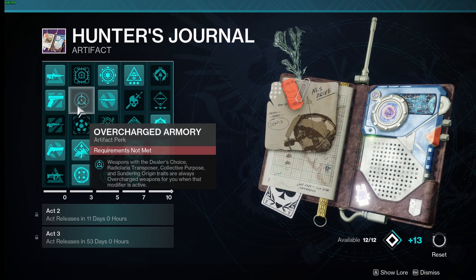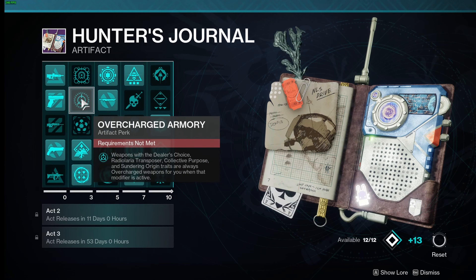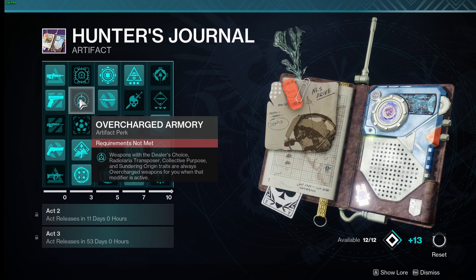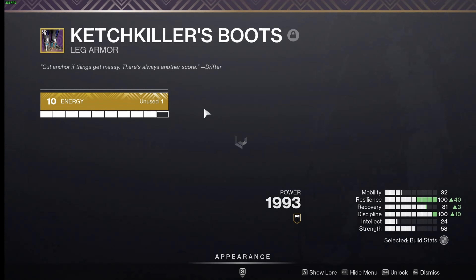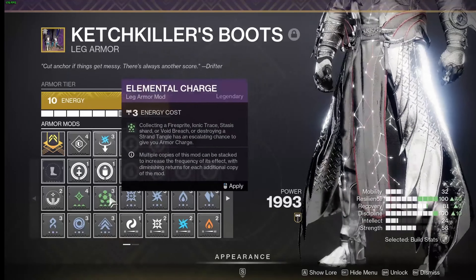I already have unstoppable sidearm selected, which overcharges the weapon. It will not give overcharge and 25% more damage if I also have the origin trait selected — you can only overcharge it once.